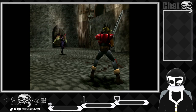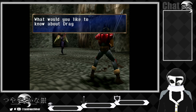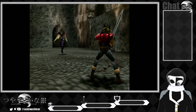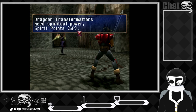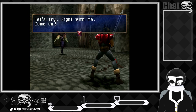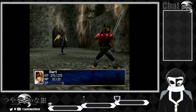Let's begin. What would you like to know about dragoons? Dragoon transformations need spiritual power — spirit points. You can accumulate SP by attacking enemies. Let's try it — fight with me. There's the SP, keep it up.